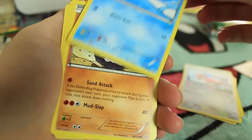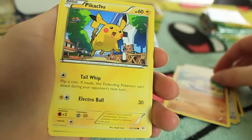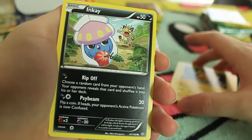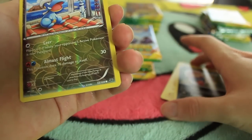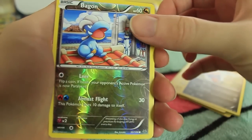Just because they're commons doesn't mean they don't take any time to be appreciated. We got Binacle. We got Pikachu - they've always got to have a Pikachu. A Reverse Holo is a Bagon right here, which is pretty cool. Just a common, but I like it - I love Bagon.